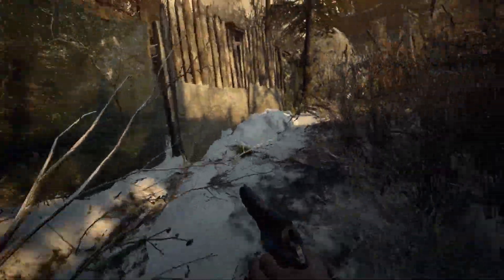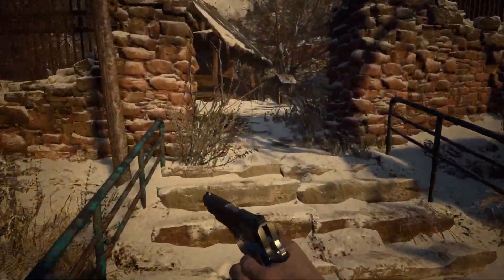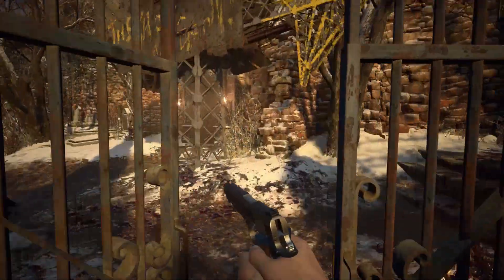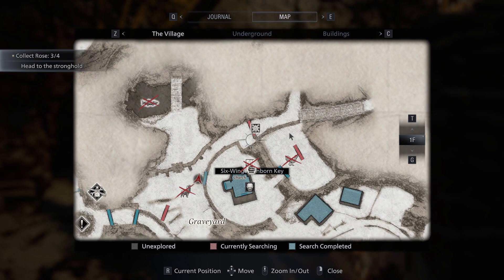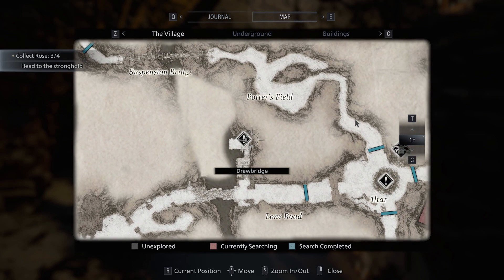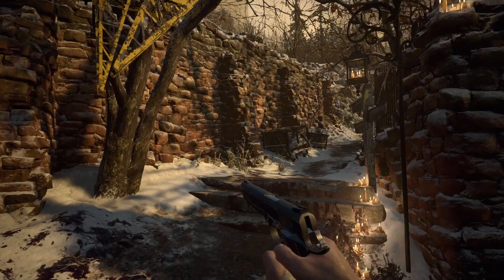I wonder if those were actually the first chickens I could have shot — I feel like they've been there the whole time. So now that we've dealt with that, I think we're pretty much done with the village. There's nothing else here to get. So we can start heading towards the bridge. He says this way — so this is the six-winged unborn key. Where was that bridge? The bridge was here, that leads to this spot, so probably worth checking out. Let's head back to the altar site.